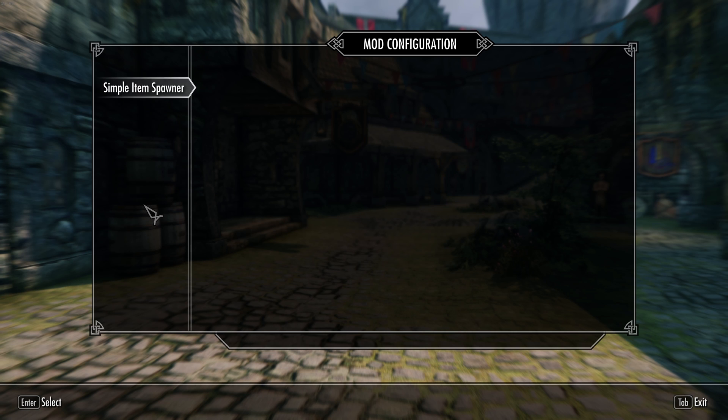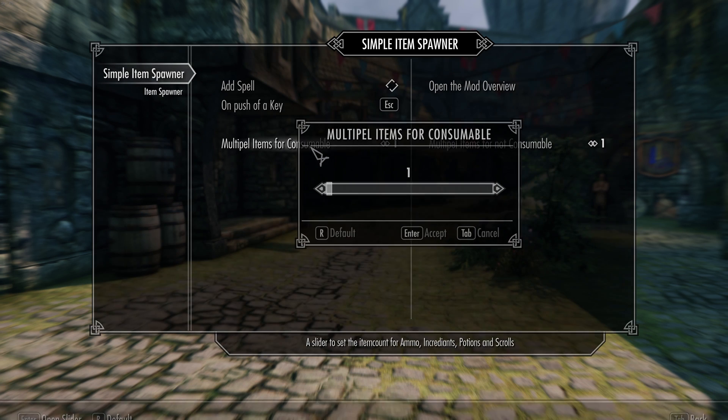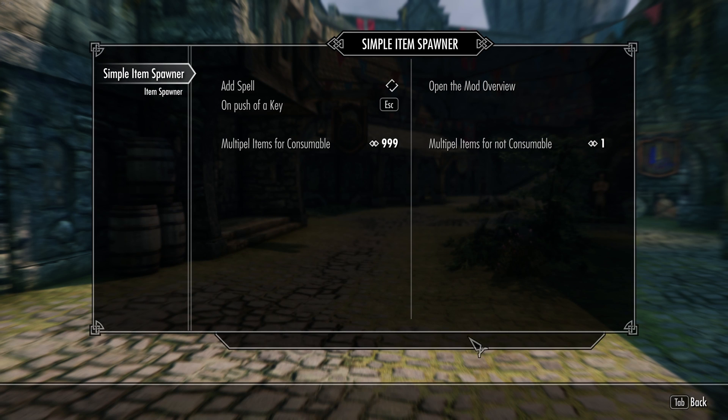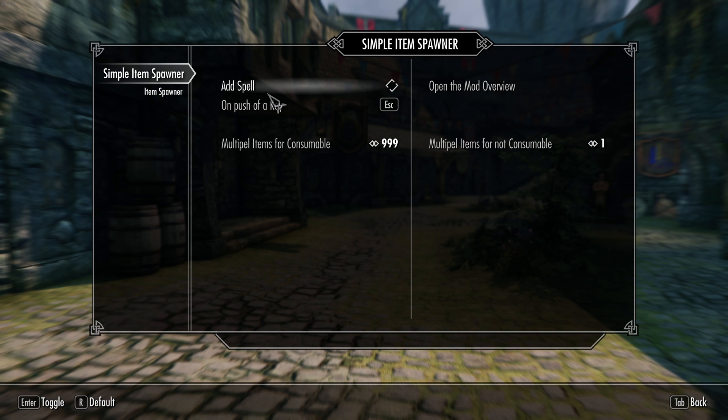Simple item spawner — you can see there are different options for how to get into the mod. So for now, let's hit the consumables to 999. So if I find any consumable items, it will give multiple of them.